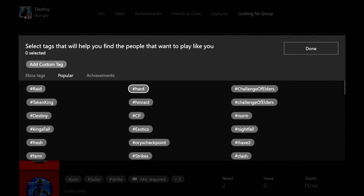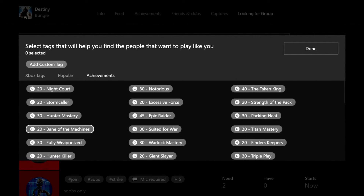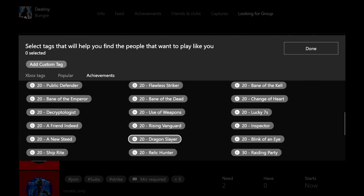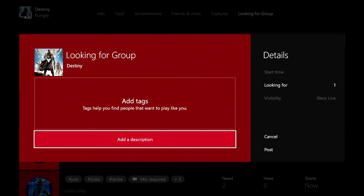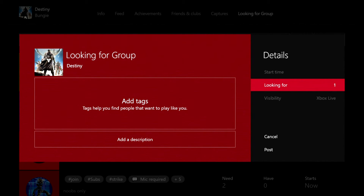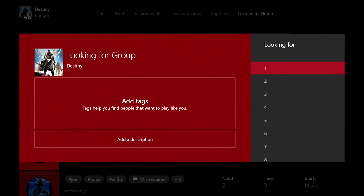On top of that you can add achievements you're trying to go for, which I really like — you can choose what achievements you're aiming for within the game and add them. Then add a description. On the right-hand side you can choose how many people you're looking for. This depends per game, but for a fireteam you'd choose two since yourself is excluded. Even if you choose two and already have two, you can still accept more. You have up to 15 people you can add to the looking for group.